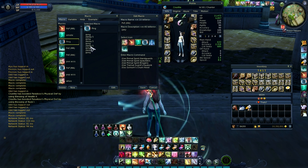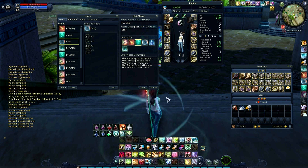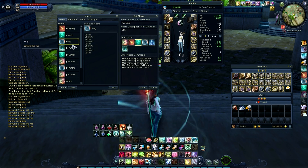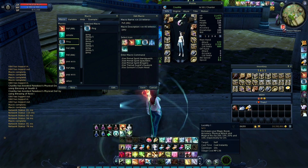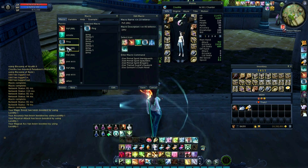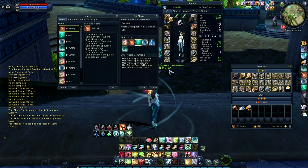One problem with this macro, or any macro in general, is that if you use any skill it will be interrupted. If you get hit by any skill it'll also be interrupted. For example, if I start the ping macro and then hit lucidity, it'll just say macro complete. The same goes for armor swapping — if you're getting hit by DoTs it'll interrupt the swap and totally mess you up, forcing you to go into inventory and manually swap things out.